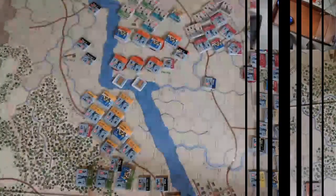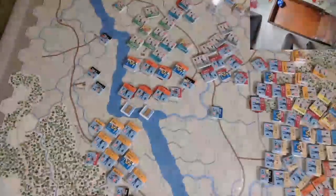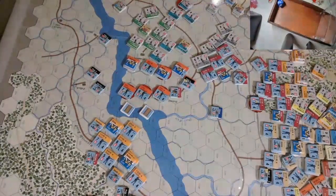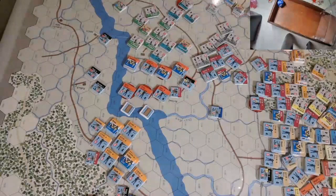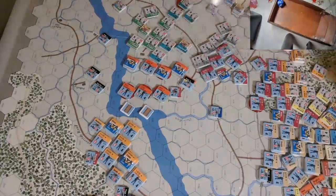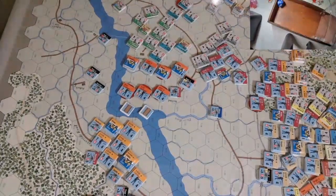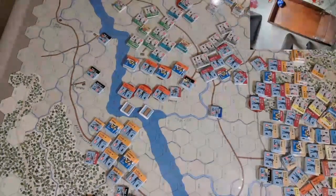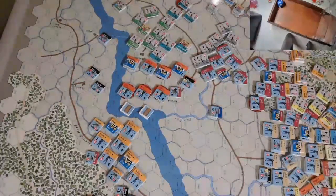Reynolds is next. Not much action there — artillery is all shot up, infantry is all shot up as well. Got a little bit of recovery. They will hold the bridges fairly confidently because Jackson has finished all his activations. Reynolds's corps basically sits there and provides a block to those bridges.